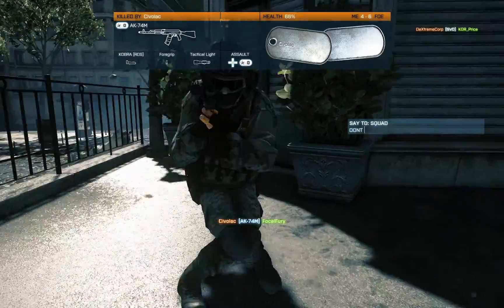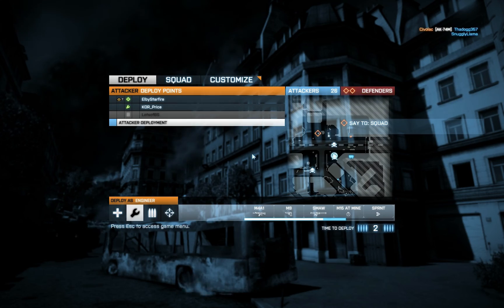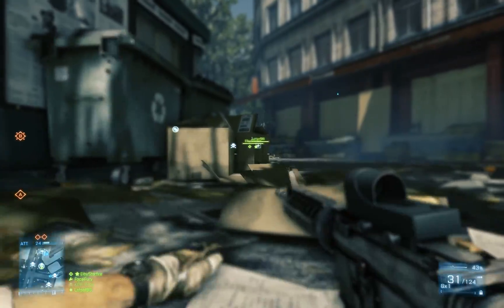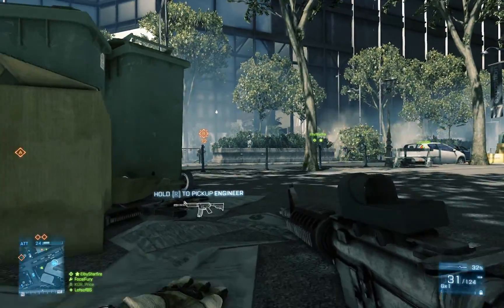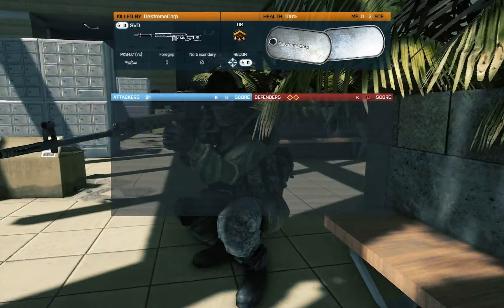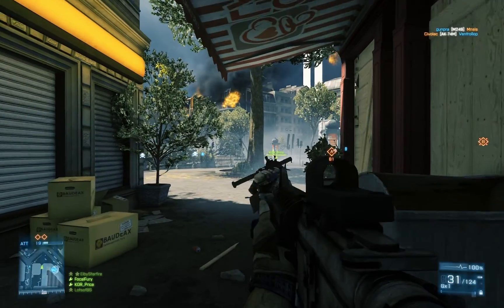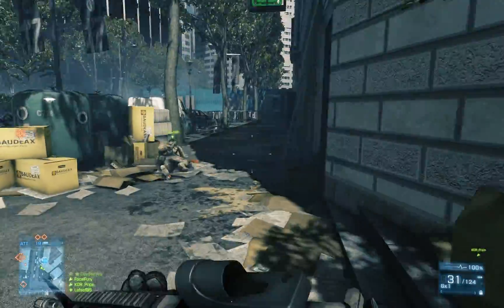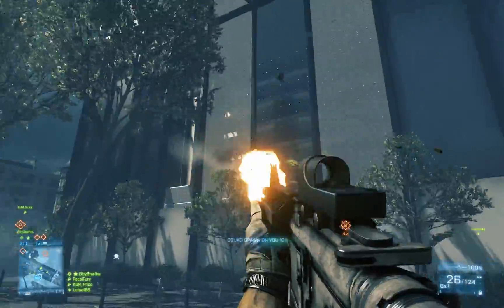I understand that servers and teams need to be balanced, and maybe it just splits us up because we're the last ones in. But I think it should be balancing people that aren't in parties. Origin doesn't really communicate with Battlelog properly. It's difficult to get into a game, get on the same team, get in the same squad — that usually takes us about two games, maybe 10-15 minutes, just because it won't let us since the teams would be unbalanced. Hopefully things like this will get worked out.